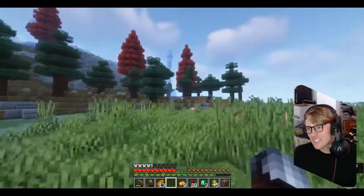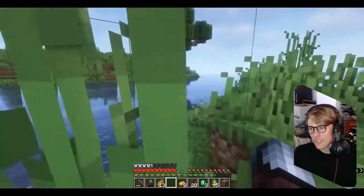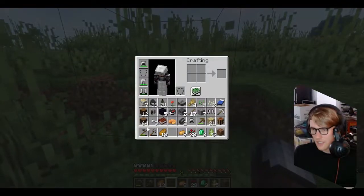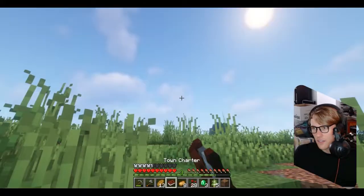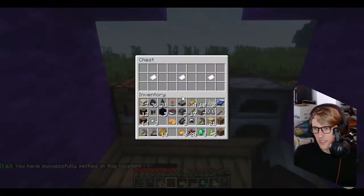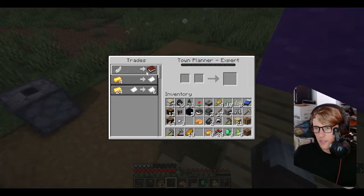This area over here looks serviceable — there are ice spikes over there. I know it says not to build over water, but let's check over here. Yeah, I think this is pretty rocking. Town charter — let's rock and roll. It shows purple as always; apparently that's hard-coded to match your player ID. Okay, building permits — I need a mine first.